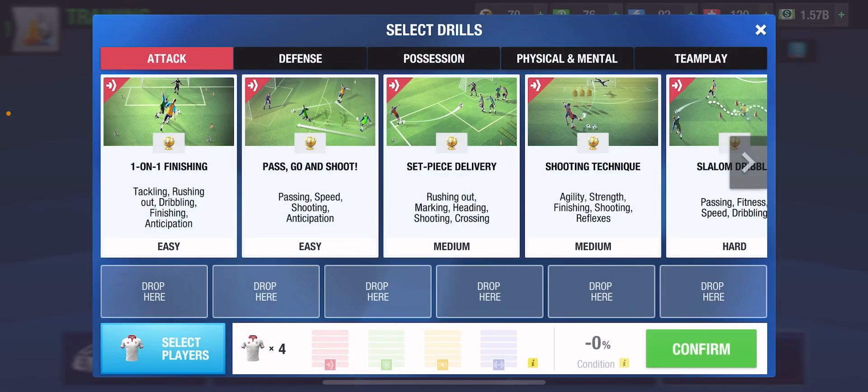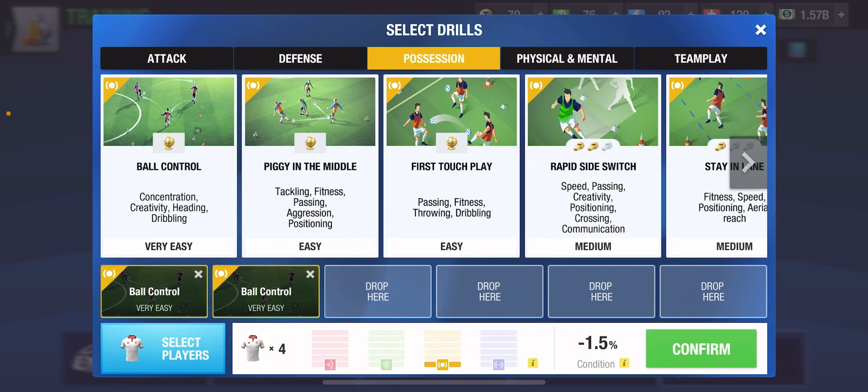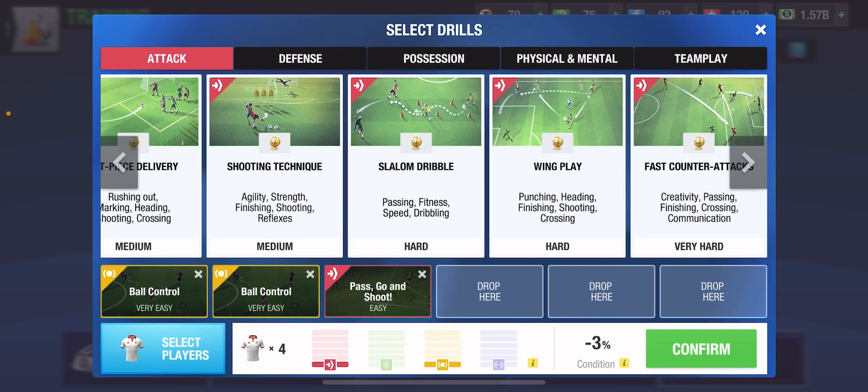Those are all of the AMCs that we have in the team. For the drills, we are going to be using Ball Control first, and we are going to be using it twice, because we want to be increasing the heading of the player — this drill is mainly used to improve heading. The next drill is Pass Go and Shoot, which is for improving the shooting, speed, and passing of the player.